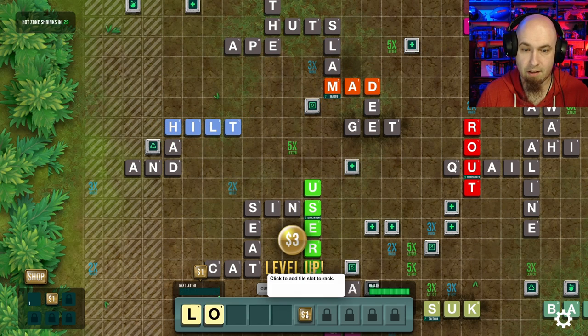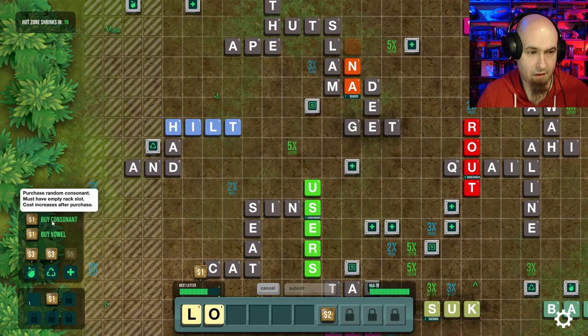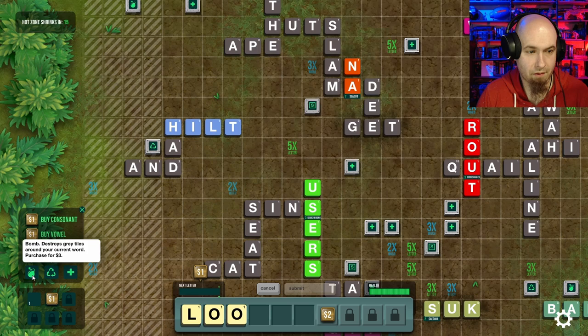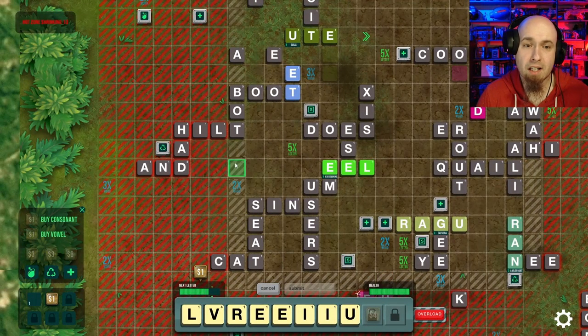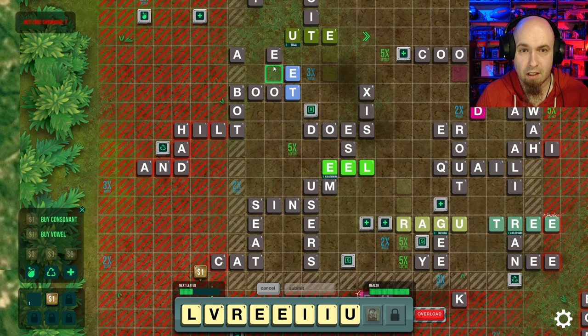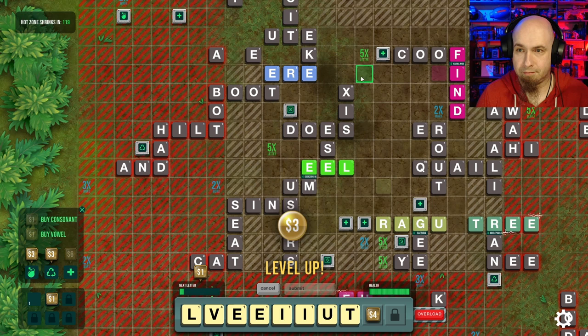Now I gotta wait for letters. Let's see what's in the shop. Buy a consonant, buy a vowel. Three dollars for a bomb. I could buy... I don't have any money! Buy a bomb — I could blow up these gray letters and then be open, not have to use the E. Got him! Got some money.